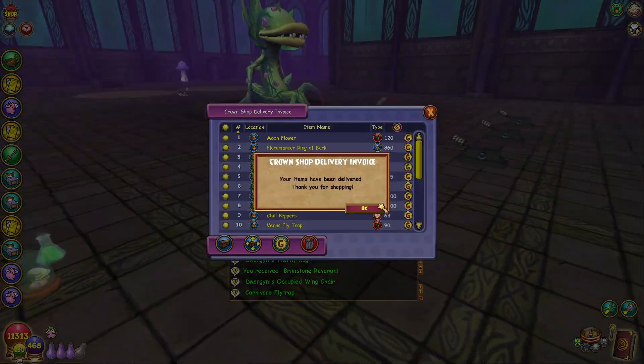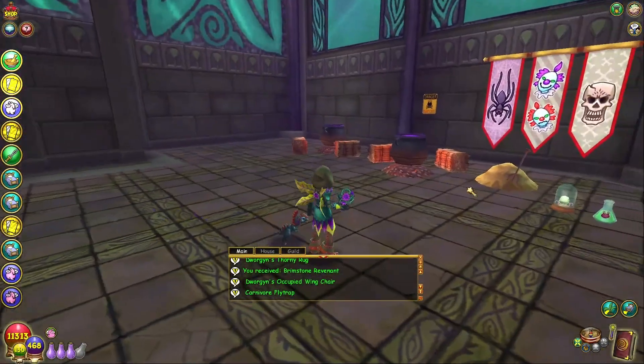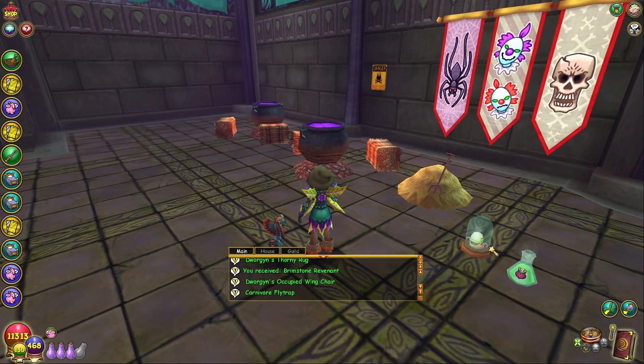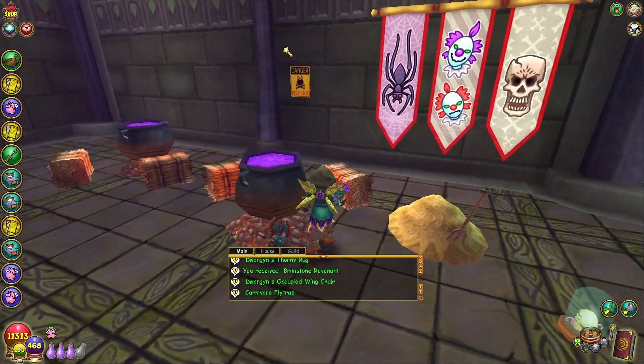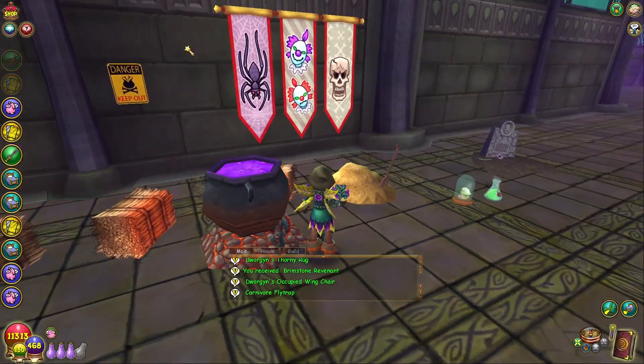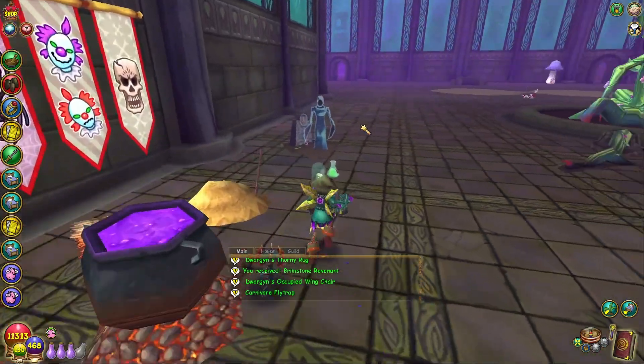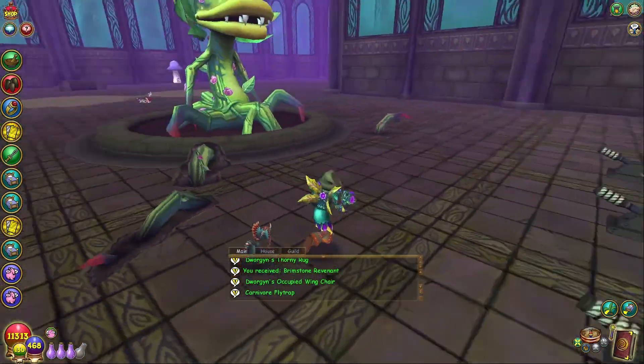Hopefully this pack opening showed you what you can get in this pack. It's pretty good — I really like the furniture items, they give off a very science laboratory vibe, and the danger signs are really cute if you're a decorator. I'm a decorator, this is why I love them so much. That's pretty much it.